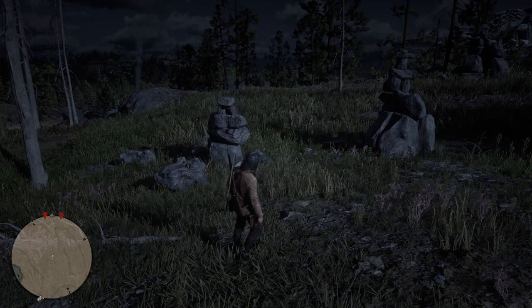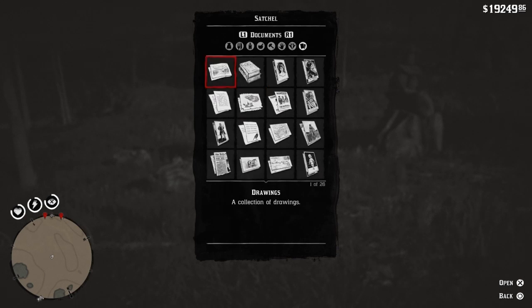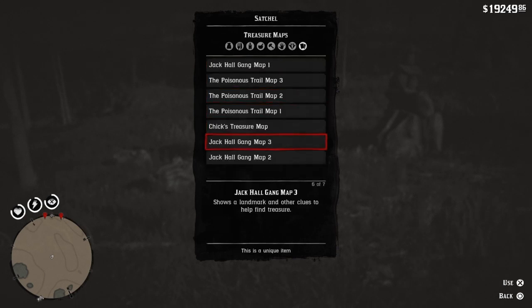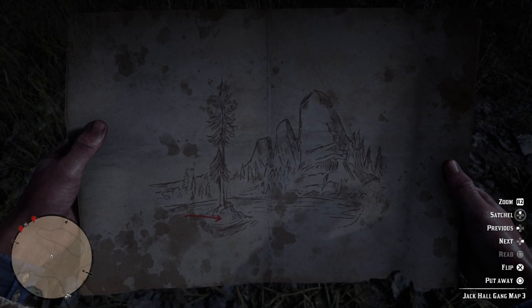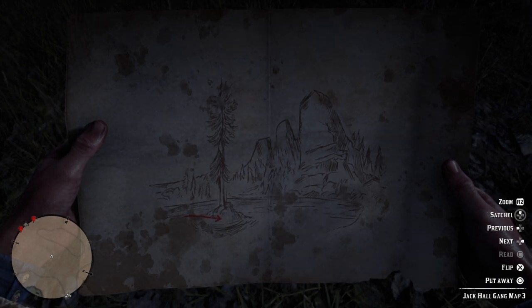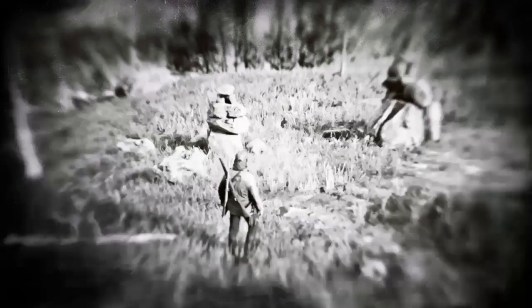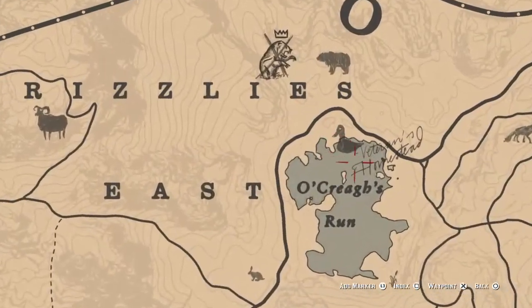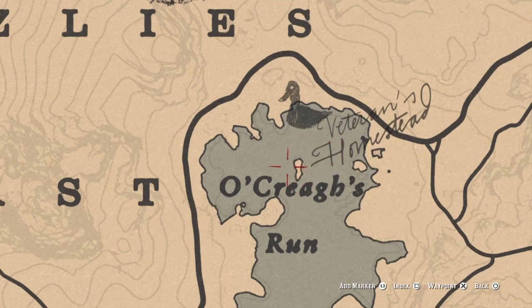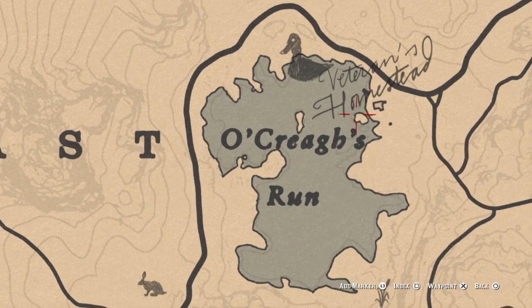For this one, let's look at our clue and whip out the satchel. We're on map three — Jack Hall map three. There's a tree in the middle of a lake, and that reminds me of something. When I was doing Hamish's mission to get the legendary pike, his lake reminds me a lot of that. So let's go over here — I bet it's going to be on this island or maybe this island, but it's one of those. Let's go ahead and head over there and get our search on.